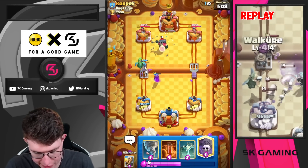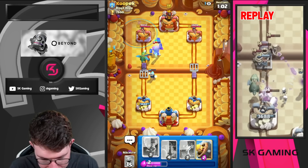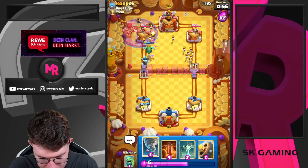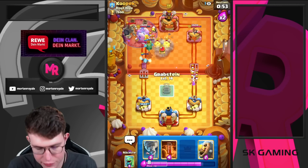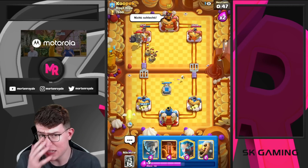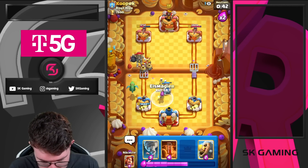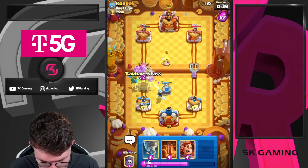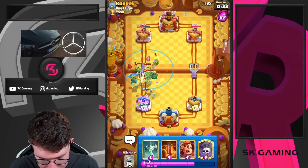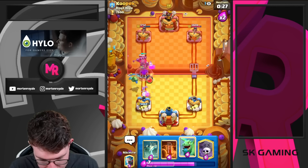I might just chill and go for a Baby Dragon in the back. Going for my Valkyrie here - hopefully she puts in the work we need. I'm not going to Graveyard yet, but now I think I will since I also have Tornado in hand. He drops his card, so we don't even need the Tornado here. We defend, we do a really good job on defense, and then we counter-push - getting a ton of chip damage on the tower.